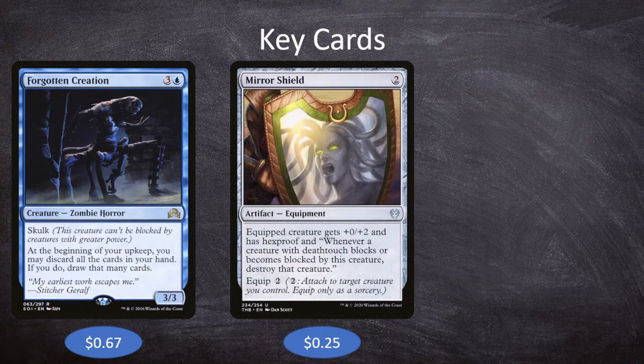Our next key card is Mirror Shield, which represents a whole host of similar cards in this deck. It's 2 mana for an artifact Equipment. The equipped creature gets +0/+2, has Hexproof, and whenever a creature with Deathtouch blocks or becomes blocked by the equipped creature, destroy that creature. Equip 2. The main draw is that it gives us Hexproof — we really need Muldrotha to stay on the battlefield, so any equipment giving Hexproof matters. Mirror Shield, Mask of Avacyn, and Swiftfoot Boots are all in here. I particularly love Mirror Shield because it also prevents Deathtouch creatures from attacking us effectively, since if Muldrotha has the shield and blocks a Deathtouch creature, that creature dies before it even gets to deal damage.